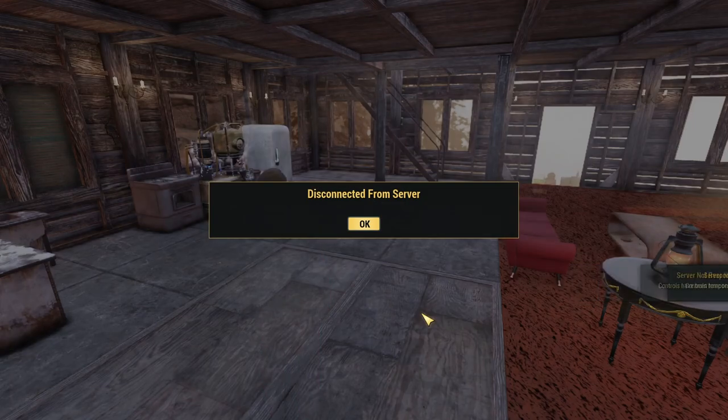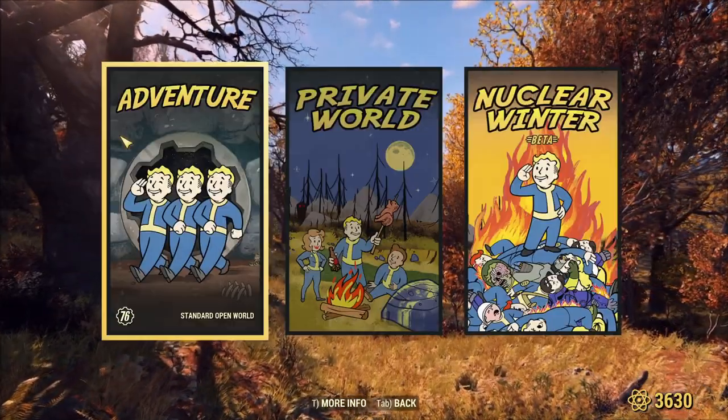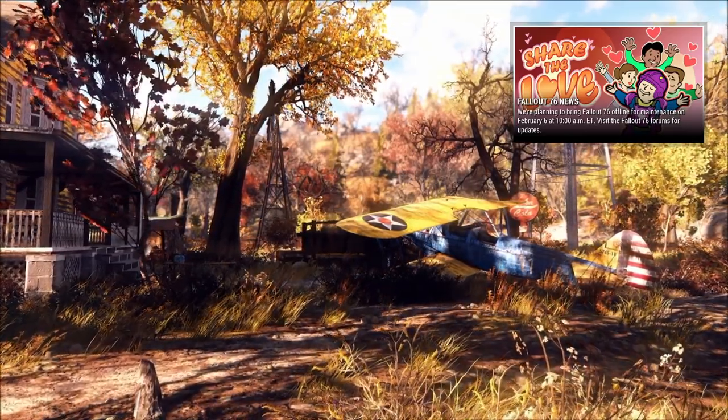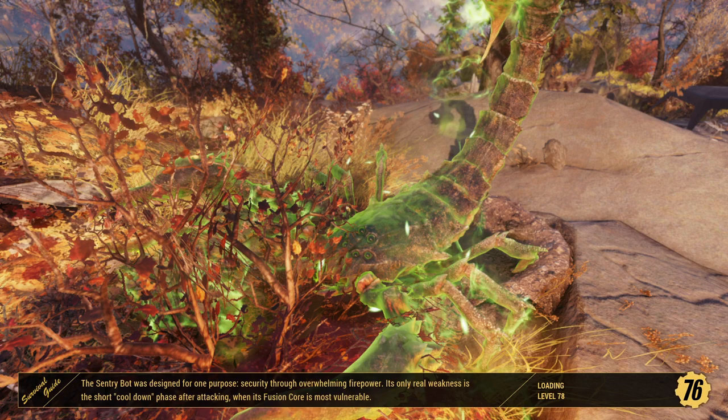It's looking like I've been kicked off the server, and I have been disconnected from the server indeed. God, I don't even know what day of the week it is — it's Wednesday night as I'm recording this. I don't think they're going down for maintenance anytime soon. They're supposed to go down for maintenance on February 6th, which is tomorrow. The servers aren't down yet, but we should be able to get right back in here. We've got more building to do.